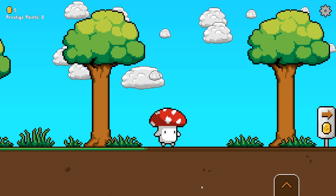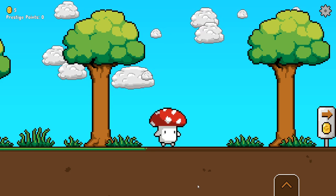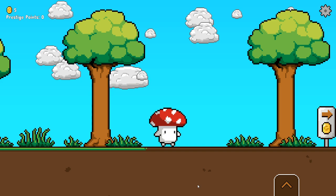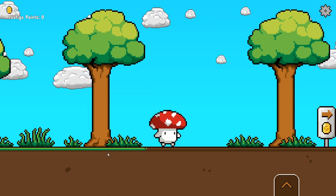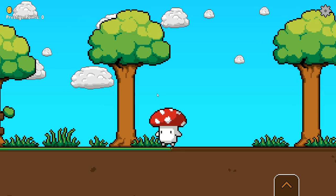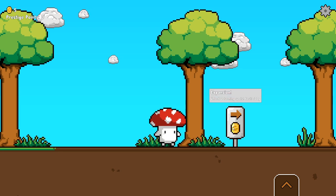For this devlog I'm going to show everything in the game instead of having me talk over random clips. The first thing you'll notice is that the game looks very different. We've got some dirt tiles, new and updated grass, as well as reshaded trees. The walk animation for the player has been added, and you'll also see this random sign here.